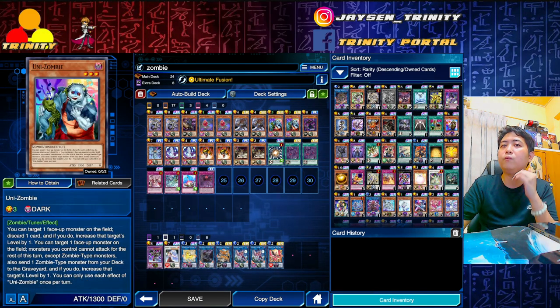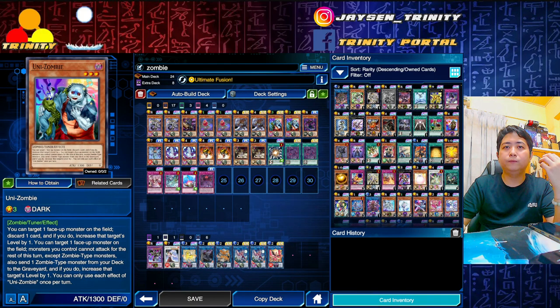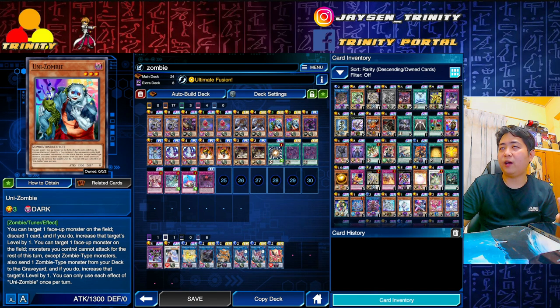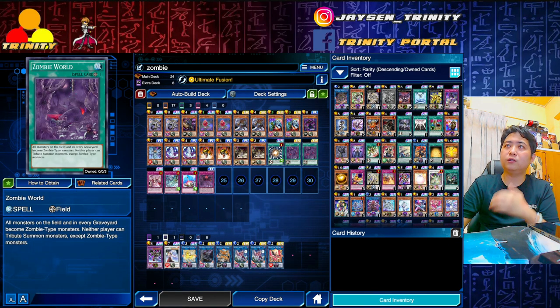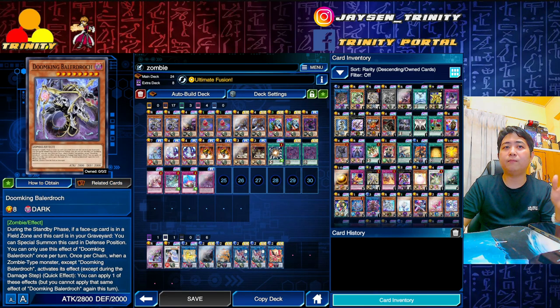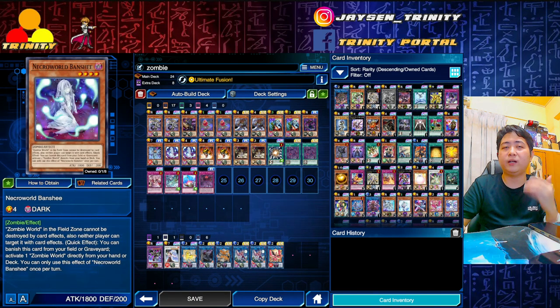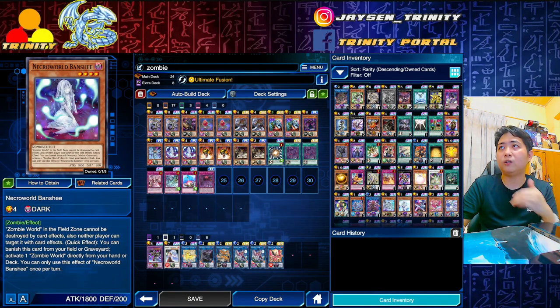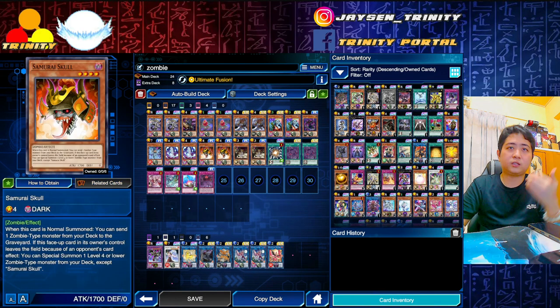Uni-Zombie is quite important because you can summon it, activate its effect to level up by discarding cards from your hand. If Bloom is in your hand, activate the skill, then discard one card from the deck to the graveyard - discard Necro World Banshee, and Banshee activates to set Zombie World. After Zombie World activates, use Uni-Zombie again and discard Bloom from your hand to the graveyard to summon Doom King. Bloom should always be last; Banshee first to set up Zombie World.